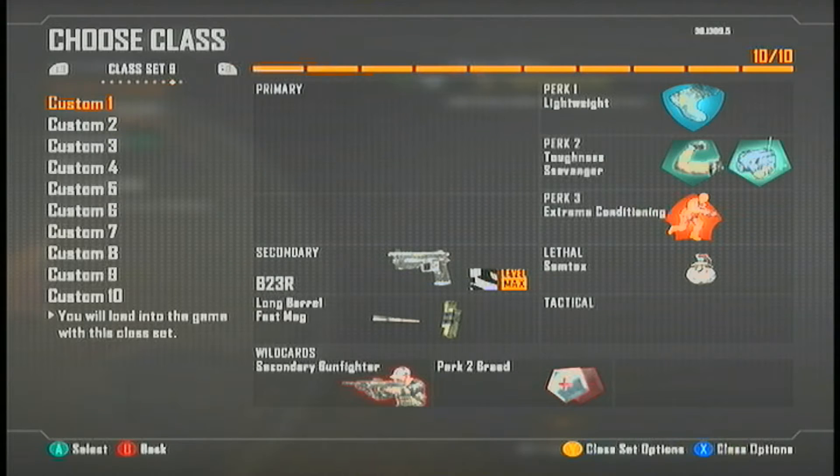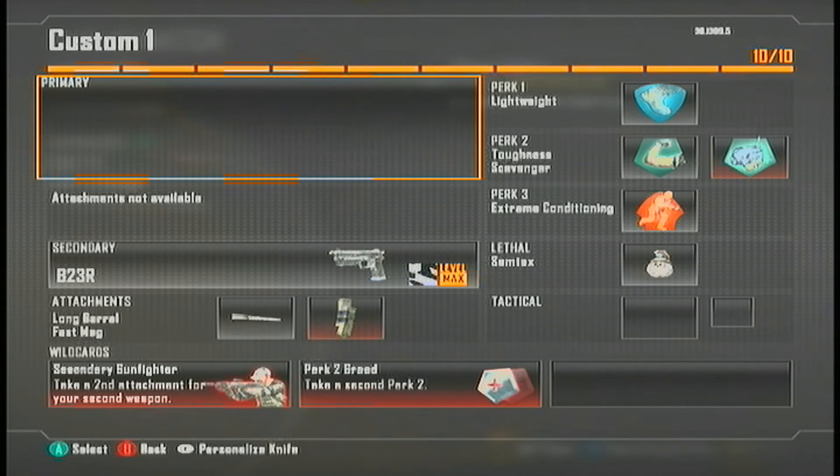I'm not going to do rocket launchers just considering the fact that they are rocket launchers and you can't really do much with them. The first one is going to be pistols and as you can see I'm using the B23R, which is in my opinion one of the best. With Fast Mag and Long Barrel, as you can see I have Secondary Gunfighter.